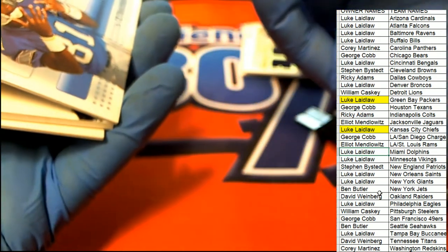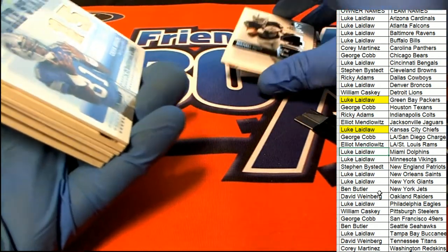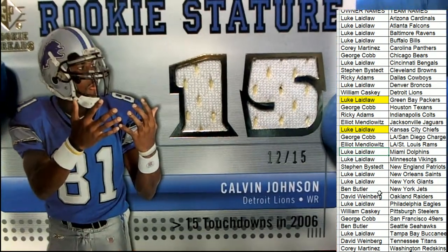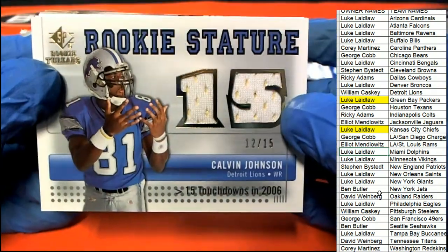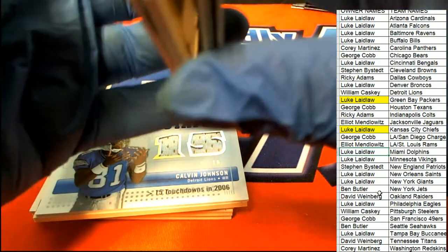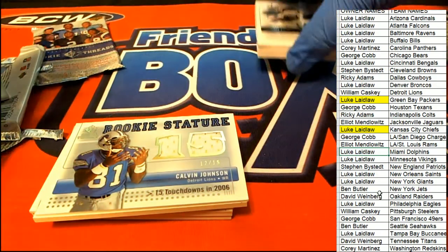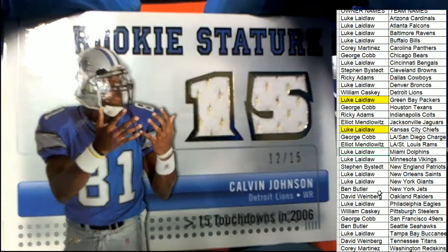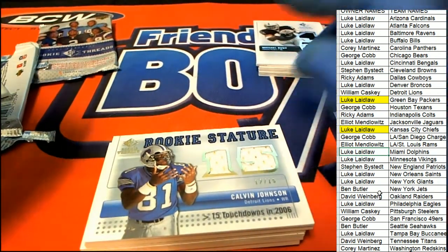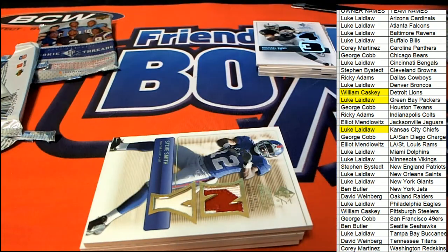Oh my — look at this! This was stuck to the back of the Bush card. It's a Calvin Johnson, numbered 12 of 15 rookie card! Oh my! Well, well, well — surprise surprise. Some of these have been stuck together and you've probably been watching me peel them apart. Peeling that one apart — it was underneath the Michael Bush. What a huge hit, what a turn of events during the box break! That's one of the rookies we're looking for. William C comes away with a real gem right there — a 12 of 15 Calvin Johnson rookie card!